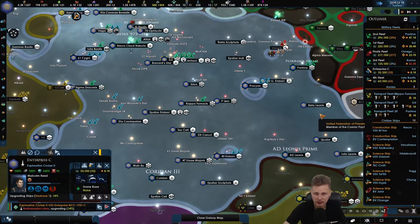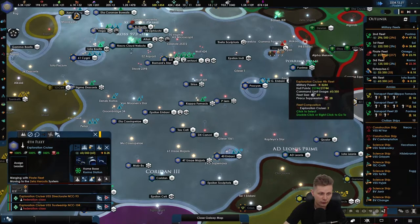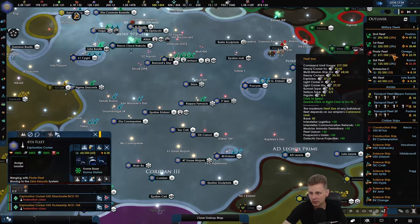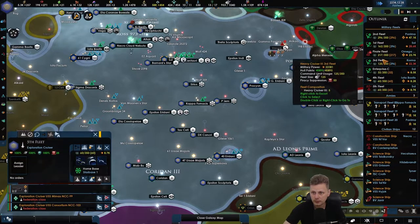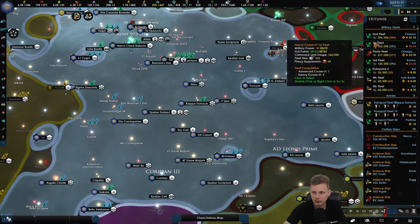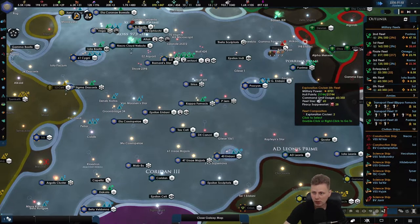The Enterprise C — we can upgrade it. Let's go for it; it might be a good option here. Fourth fleet is still on the way over there. This is 60. Bring this up. We can do it with the first one as well.